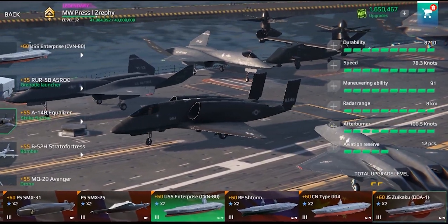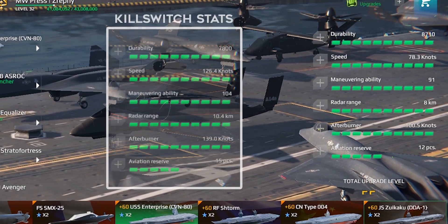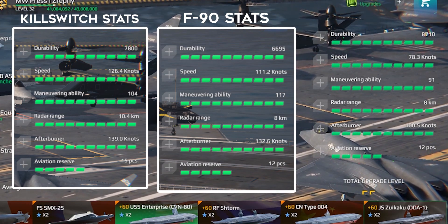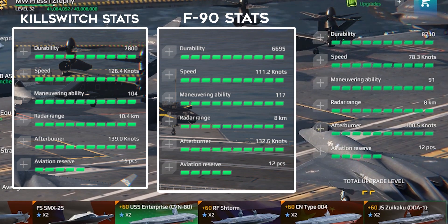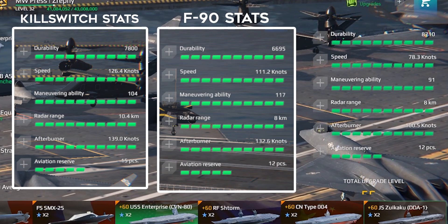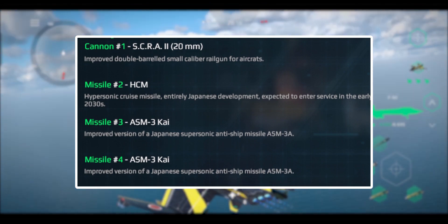Here are the stats of the A-14B. In terms of durability, the A-14B is more durable than the Kill Switch and significantly exceeds that of the F-90. In terms of normal speed, the A-14B is significantly slower than both the Kill Switch and F-90, and the same can be said with the afterburner speed. In terms of maneuverability, the A-14B is slightly less maneuverable than the Kill Switch but significantly less maneuverable than the F-90. Finally, the A-14B also has a standard radar range of 8 kilometers and a standard aviation reserve of 12 pieces.